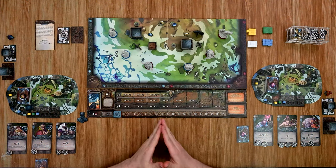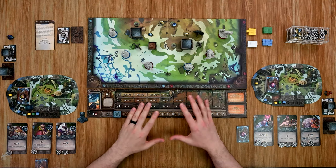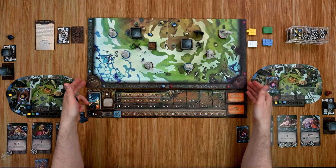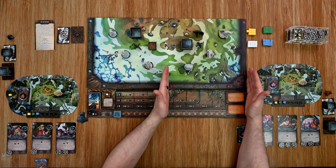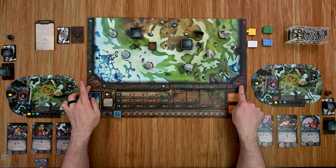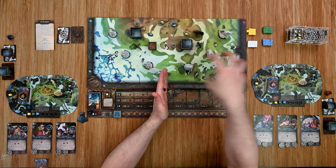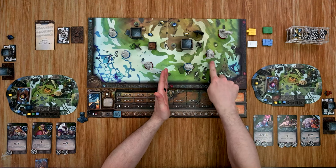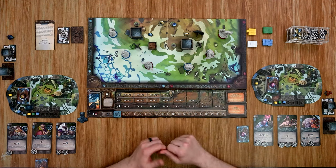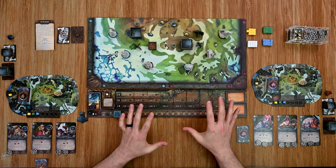Moving into the game, the board is broken down into four quadrants for a four-player game. I have this set up for two players, so the board is folded on itself. Each player has a quadrant — we have the Bears over here and the Walruses over here. Each player's quadrant is further broken down into four mini-quadrants, each containing a ruin. There are nine ruins on each small square, and these are the spaces that players and things will occupy throughout the game.